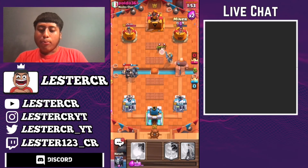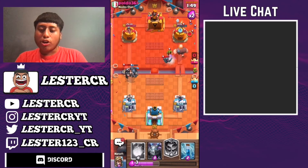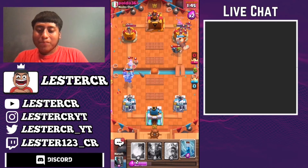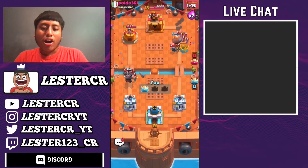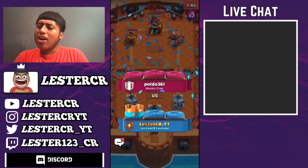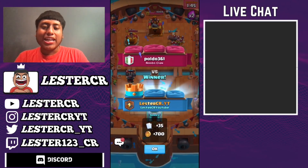Let's play a Dark Prince and a Giant in front of the Prince, hopefully. Prince, why did you go first? Can't you be a little bit slower? But hey, the Giant will finish the tower off. Just like that, we beat this Mega Knight player. Who else hates Mega Knight? Just delete the card from the game.